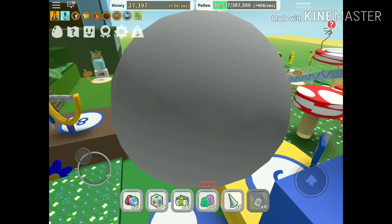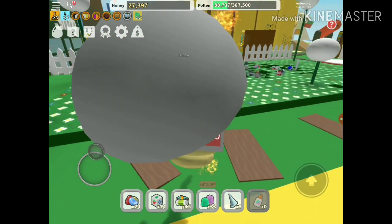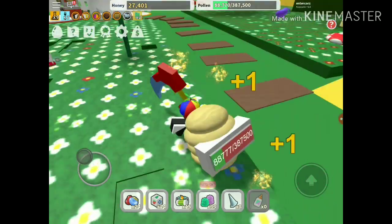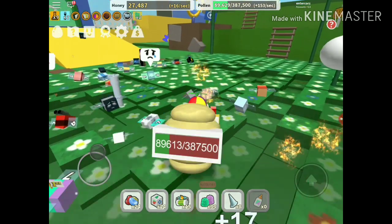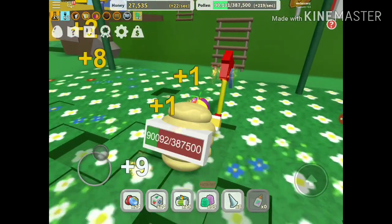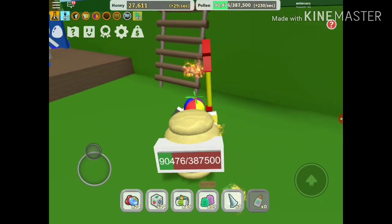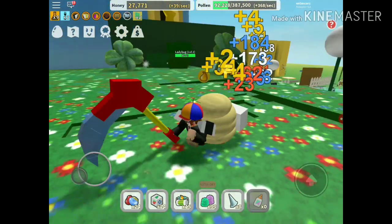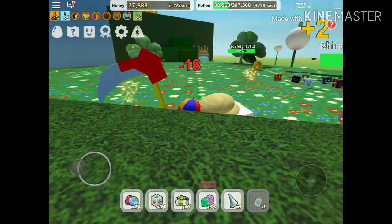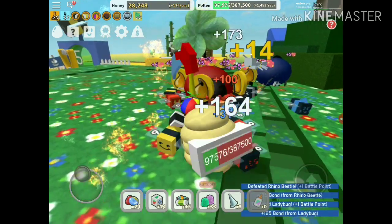I'm checking where I am on the field. Oh yeah, this is it - the Color Runner field. Now as you can see, I'm defeating these beetles and I will locate the boss right now.